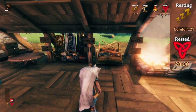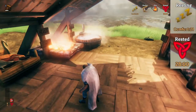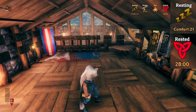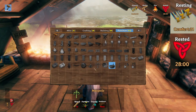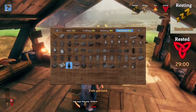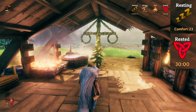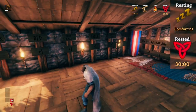That takes us all the way to comfort level 21, giving us 28 minutes of rested — so we're very close to the maximum. The last two items you might not be able to find in your world, because they're special time-limited or location-limited items: the maypole and the yule tree. At the time this video is released the yule tree will be available for crafting, as we are in the yuletide season. The maypole is only available to build during midsummer, or you can find a naturally generated maypole in meadow villages — and that takes us all the way to comfort level 23, giving us an unprecedented 30 minutes of rested.